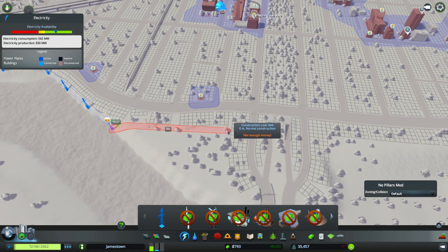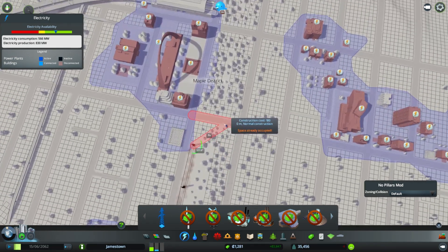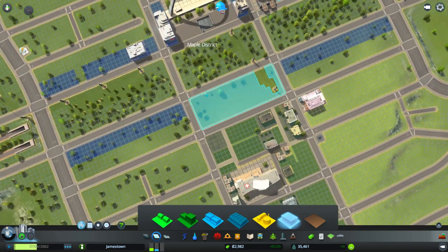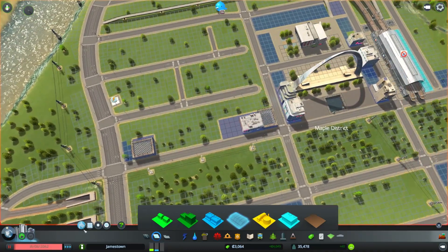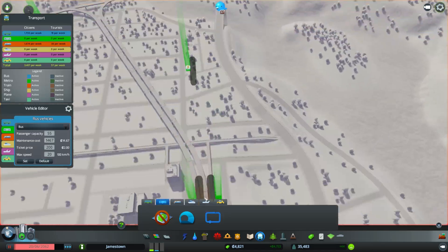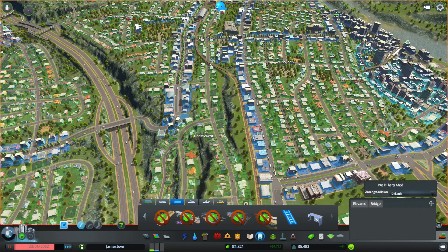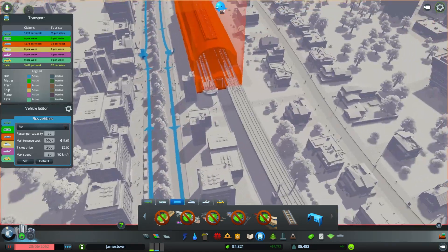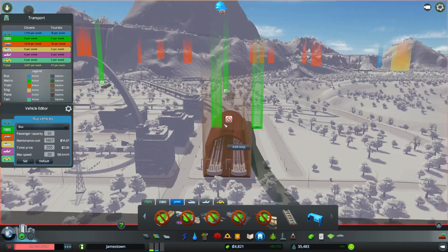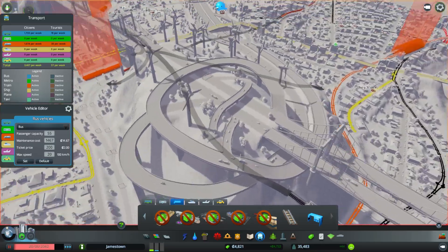I don't have enough money for it — I don't have enough money to build power lines, god damn. So this will come through to there, which hopefully powers that bit. We don't have a train line running out here right now, so we should probably do that. Do I want to extend the existing train line, or is this just a new train track? I guess this is going to be a new train from that side of the track — it's going to be like the city express train, because that's going to be the only stop.